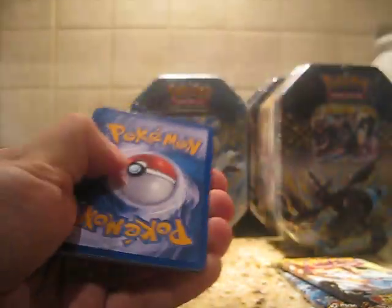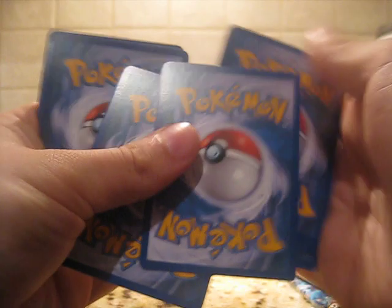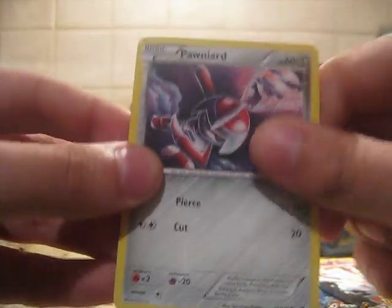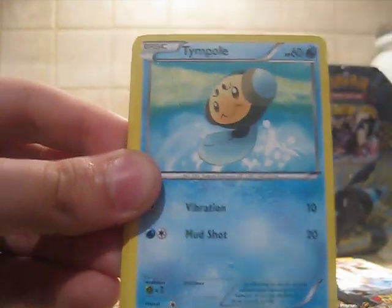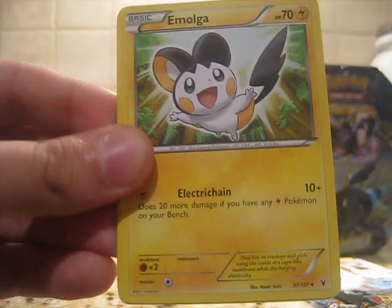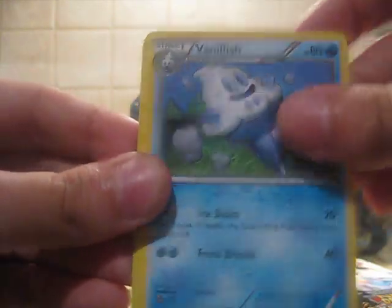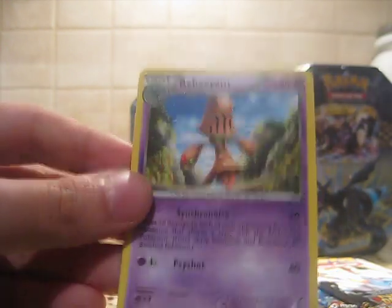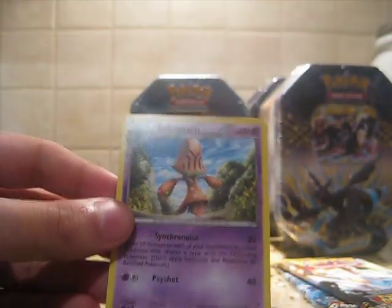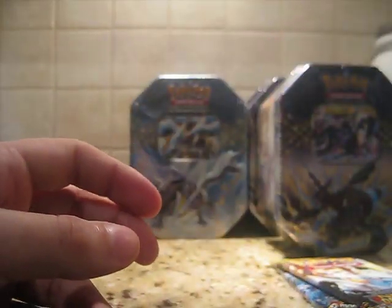Noble Victories with Haxorus — up top. I wouldn't mind a Virizion Full Art or an Eelektrik Full Art. Maybe another Virizion because I traded mine away. We got Ponyta, Shelmet, Solosis, Durant, Golett, Emolga, Fraxure, Vanillish. Spencer's getting a drink. Zweilous and a Hydreigon — also one of my favorite Pokemon. Not very good pulls, but cool Pokemon to pull.